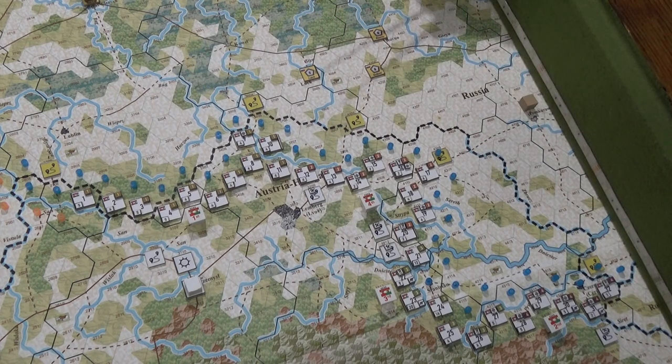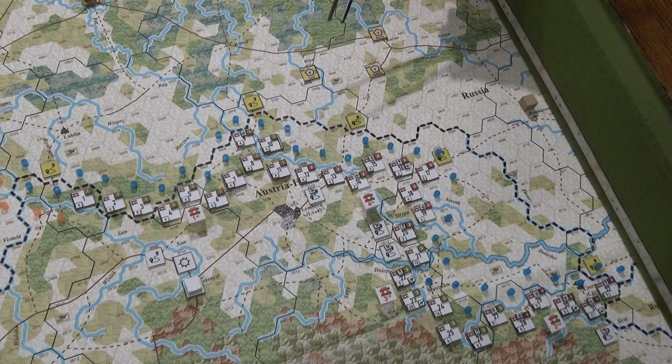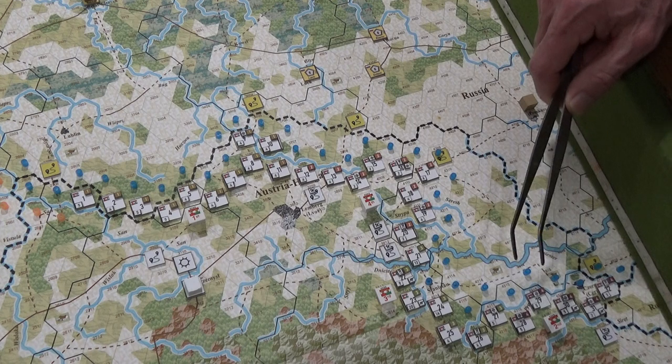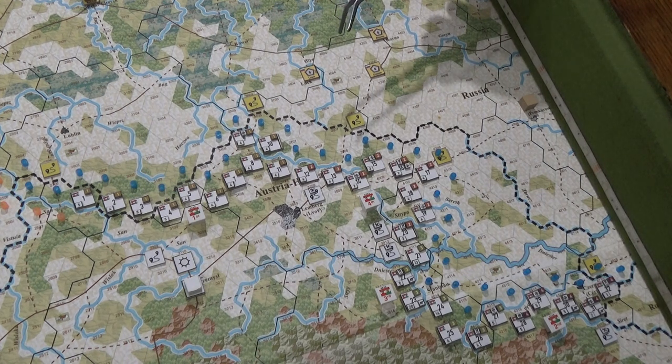We've got tons of rail heads to fix and broken rail to start repairing. I'm just trying to figure out which ones to do best. I'm not a big fan of having engineering regiments — that's my symbol for an engineering regiment. I've got one here, one there, one there — five in total. I tend to try to keep them away from the front, though sometimes I have no choice. What's nice is I didn't realize I can start repairing rail right away because it's in Austria-Hungary, not Russian rail.